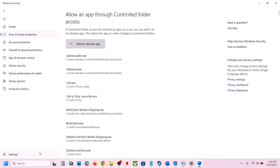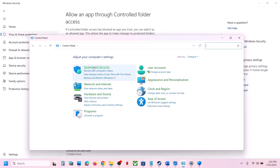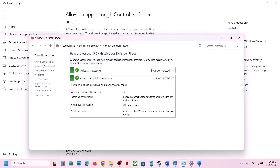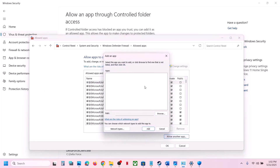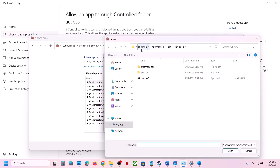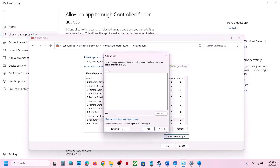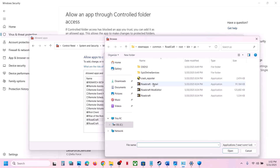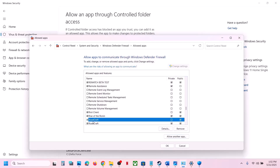Open Control Panel, go to System and Security > Windows Defender Firewall, and click 'Allow an app or feature through Windows Defender Firewall'. Click Change Settings, then Allow another app, click Browse, go to the game installation folder, select the game EXE file, click Open, then Add. Do this again for the second EXE file as well. Once the game is added, launch the game and check.